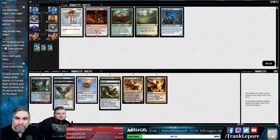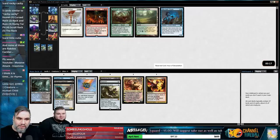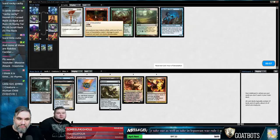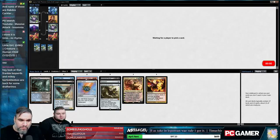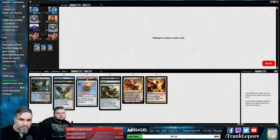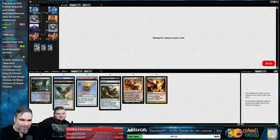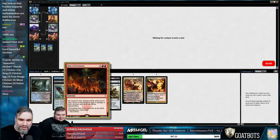Is it Uro or is it Thassa's Oracle? I think Uro is very good, especially because there are so many planeswalkers in the cube. Two for Uro — there's concern since it's double red. Chat is voting for Uro overwhelmingly.